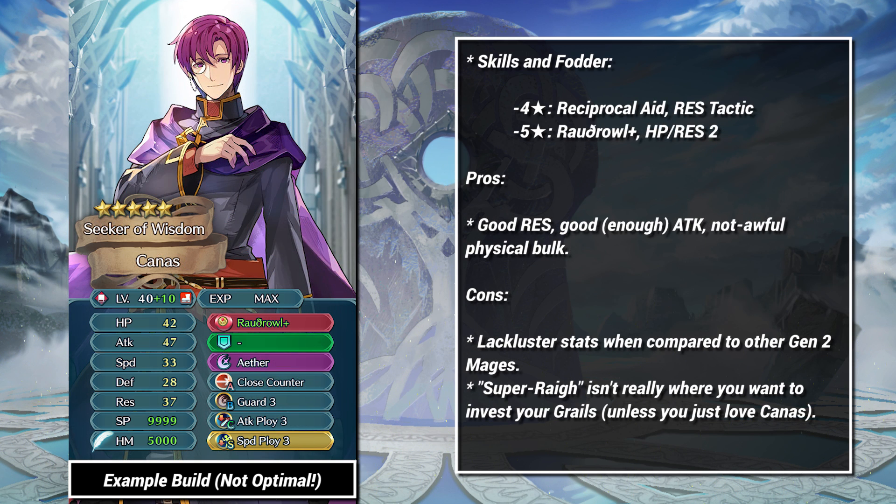Third, we have Kanas. Despite his popularity as a character, Kanas' stats and skills don't do him any favors. Still, at plus 10, Kanas can contribute. He has the res to ploy, the damage to be relevant, and is bulkier than he first appears. I wouldn't recommend that you invest in Kanas, but you have the option if you want to.